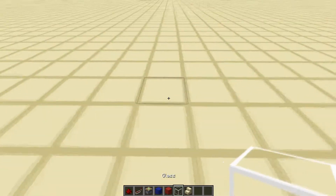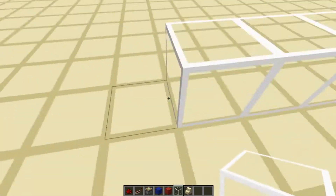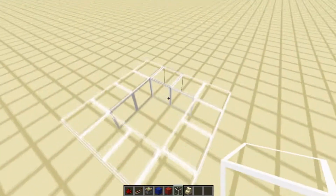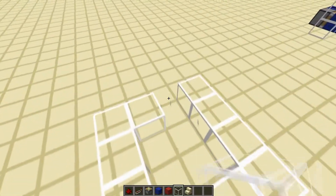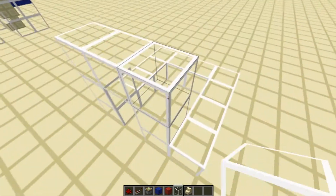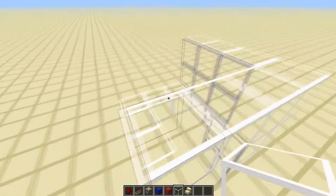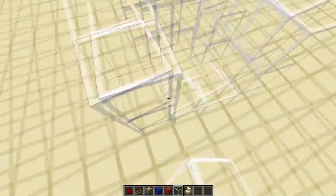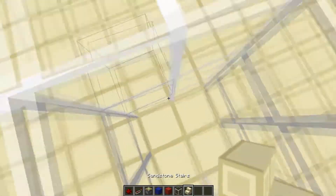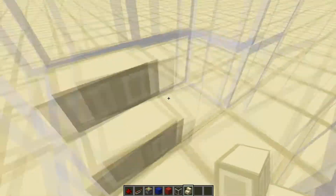First, we're going to make a square out of glass that is 4x4, just like that. Then we're going to break one hole right here for the opening and build a doorway around it. Make the walls higher so they match the height of the top of the doorway. Now we're going to put in our first stair, facing this way — as you walk in, go to the back and to your right and face it that way.